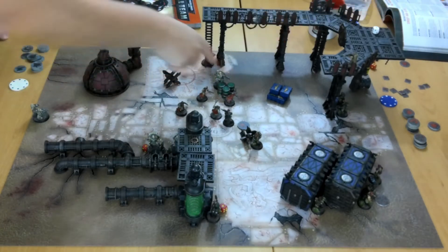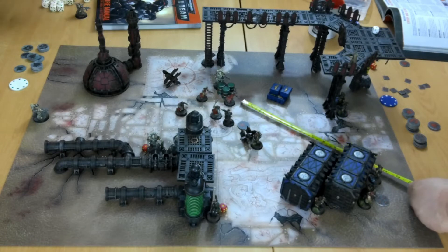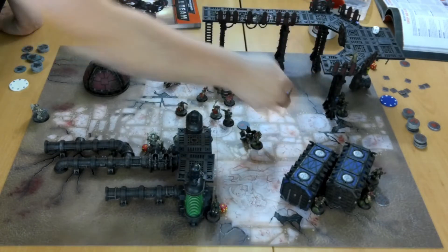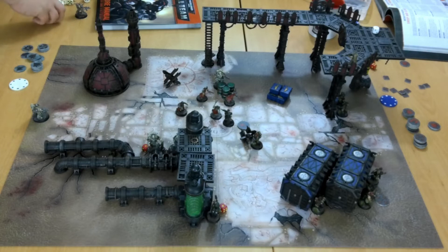Remaining cultist shots at long range all miss on fives. Space marines have crack grenades which are quite dangerous in this game. Charge phase — Hammer of Wrath. The guardsman charges the cultist and doesn't hit. The other guardsman hits but the wound roll is a six, and the cultist makes his six-up save. Beautiful — almost like I planned it.